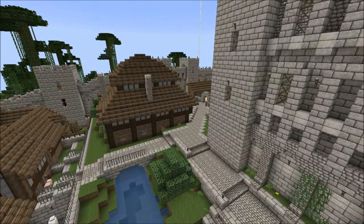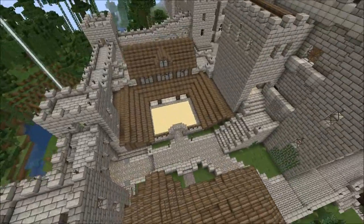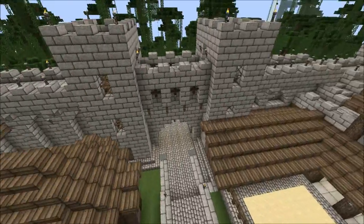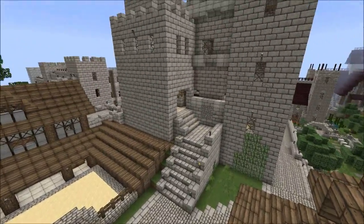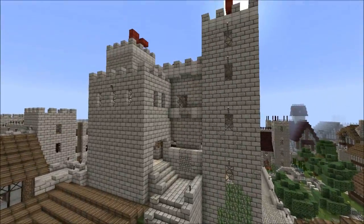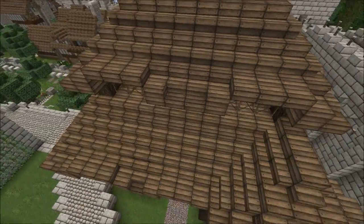I want to talk about making smart choices when laying out a town. For instance, I've got the barracks right here by an entrance and the keep. This is the closest entrance into the keep because it's also the main entrance in — so I've got all the guards between that entrance and the keep. That way, if they're under attack, they're right there.